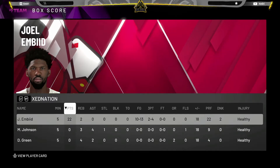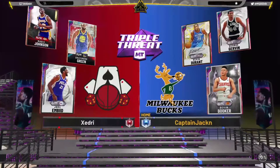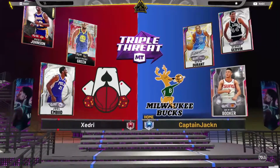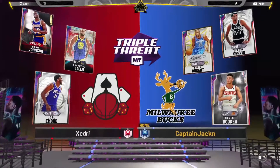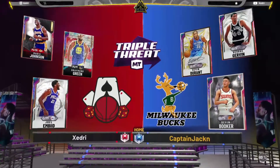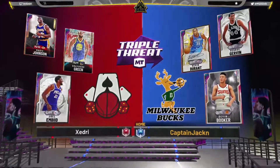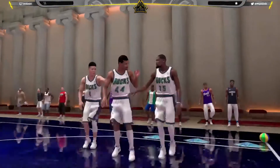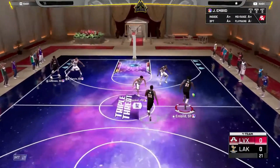That can't be it, so we're going to a second game. We've got ourselves a much more challenging matchup: Galaxy Opal George Gervin, KD, and D-Book. Let's see which one is going to guard Joel — I think it's going to be KD, so let's see what happens with this matchup.